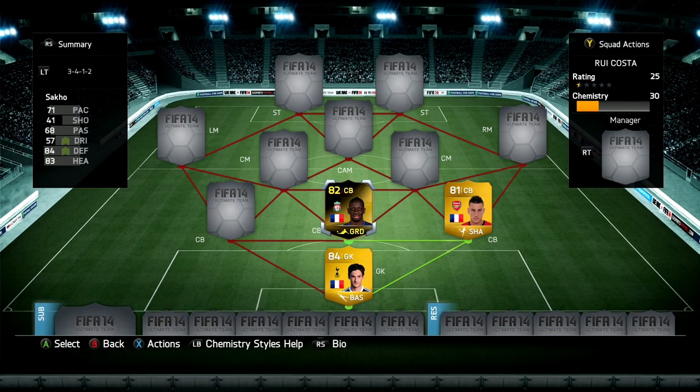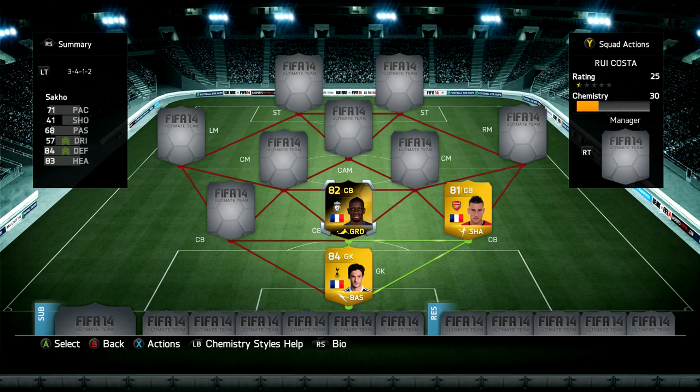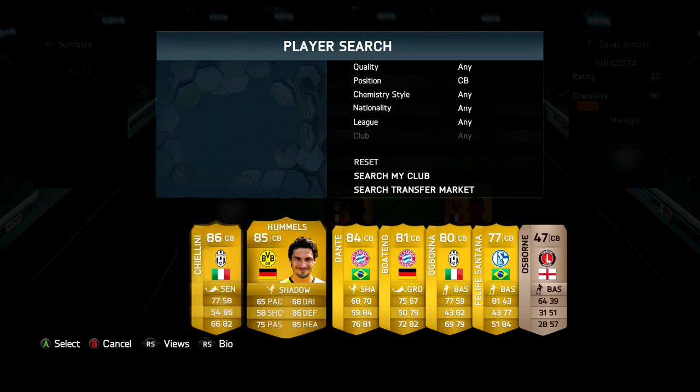Moving on to the middle center back, we've got Mamadou Sakho — 71 pace, 84 defending, 83 heading. This is his inform version and those are really good stats. He's six foot two with pretty decent work rates and he's a very solid center back. He was a lot quicker last year, but when someone's that solid at the back it doesn't really matter.